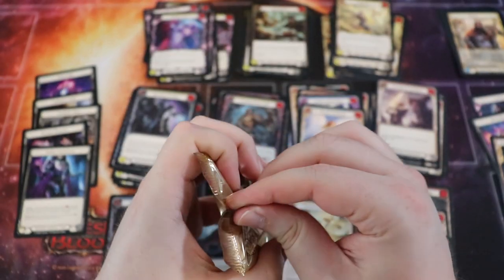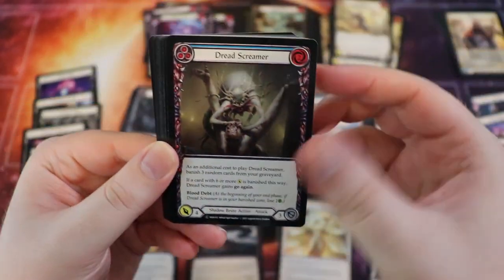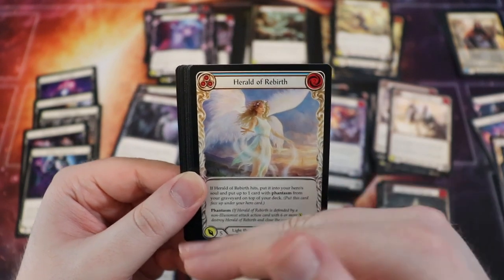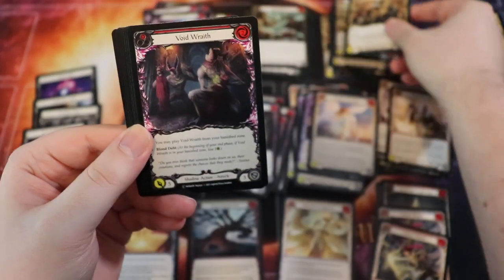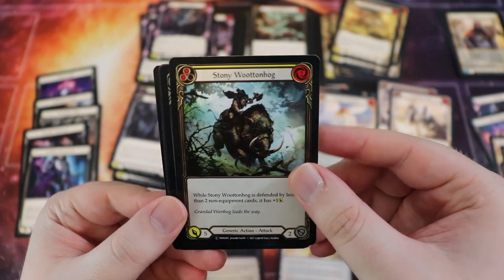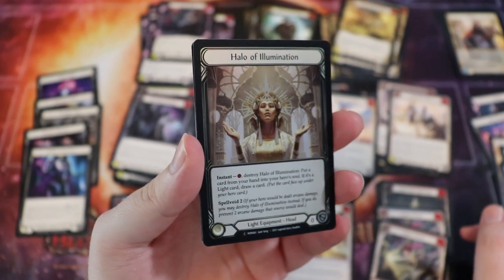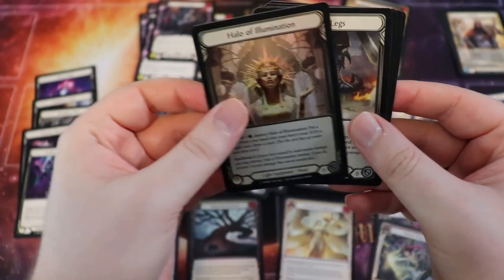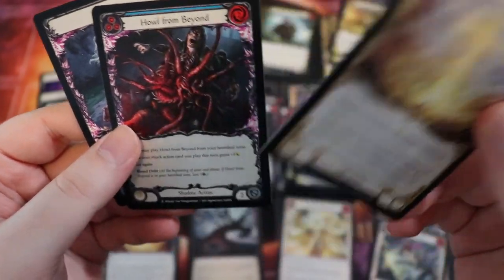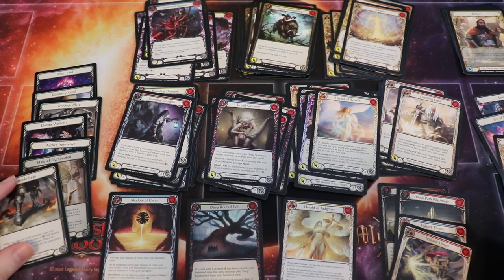Last pack — it looks like either way we're not going to end up with a full equipment loadout, which is fine. We have Bounding Demogon, which is quite good, and a Chimera. Any of those over-costed, high-attack illusionist cards are really good in limited because they're hard to defend against — your opponent would need six attack cards, which is difficult in limited. We also pulled a foil equipment — Halo of Illumination, basically the Ebon Fold counterpart for light. So we have a headpiece no matter what. And an Iron Hide Legs, Howl From Beyond, Glisten which is quite good, and another Leviathan token.